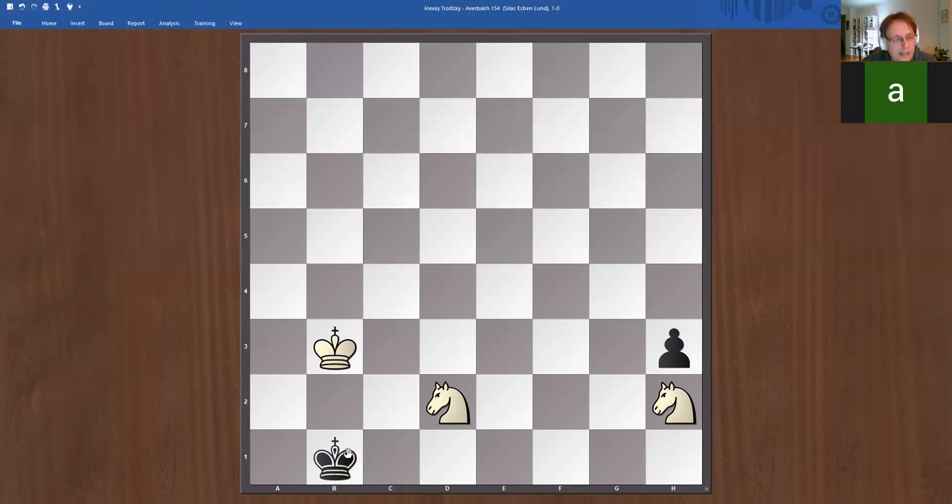What happens if the black king goes to the corner? Black gets a queen but we mate on c2 — that's right. With this knight check on d2, we chase the black king out of the corner; it has to go to c1. King c3, and now the king has to go further. Now we're working with king and knight — you get a glimpse of what's going on. It's very normal that after the last black move, we move the knight to control the square the king just left. So knight b3.